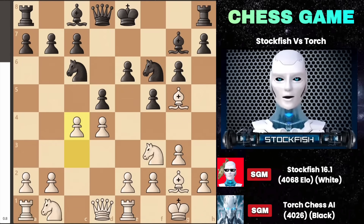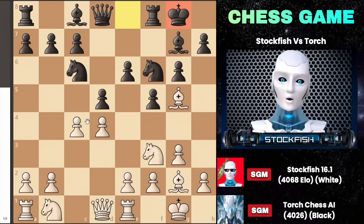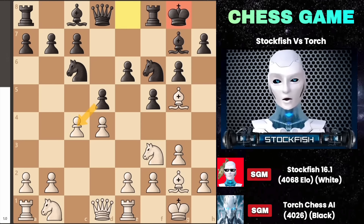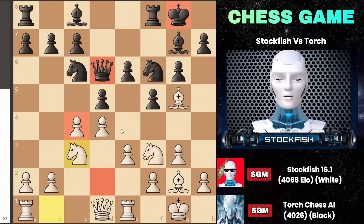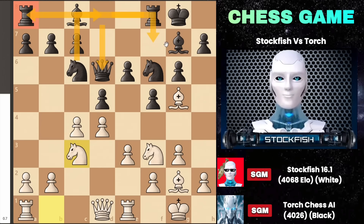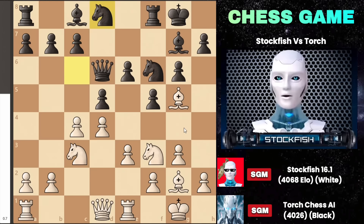Torch opted to castle kingside to avoid the risks associated with capturing d takes c4. Following my moves e3 and knight to c3, taking the c4 pawn remains impossible as it opens up my knight on d2 to attack it once more. While moving the queen to d6 would connect the rooks, Torch wanted to reinforce the knight by maneuvering to d8 followed by f7 to kick out the bishop. So Torch executed the plan by moving the knight to d8, which allows playing pawn to c6 to build a strong structure.